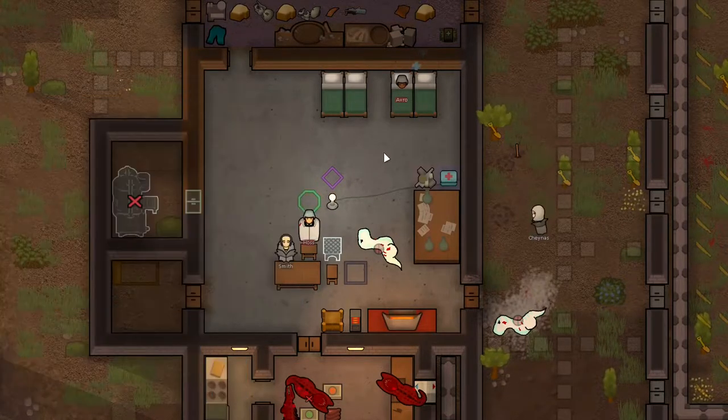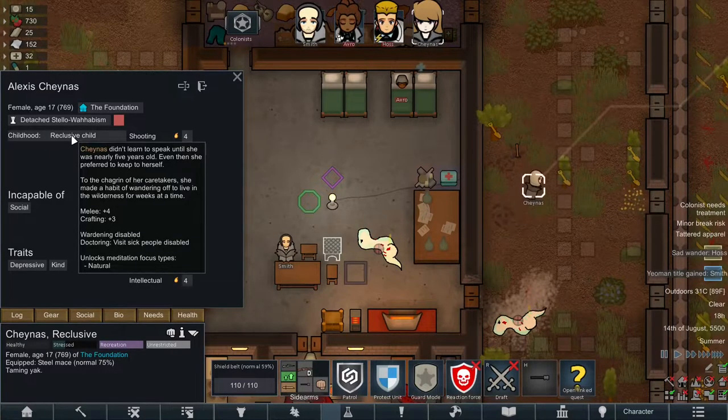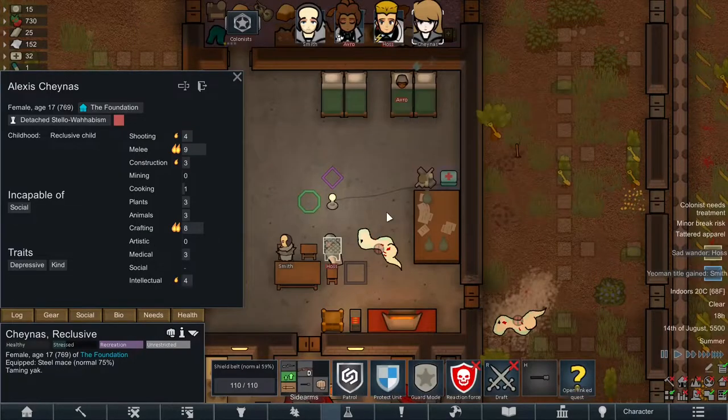Hoss had a mental break, which she is still trying to recover from. Last episode we also picked up Shainus, our newest colonist, and she's a little bit more interesting than I first thought. She was a reclusive child, which unlocks the meditation type of natural, which lets her meditate at the anima tree. It means we can meditate there to help anima grass grow, and we can get her some Psy powers as well.